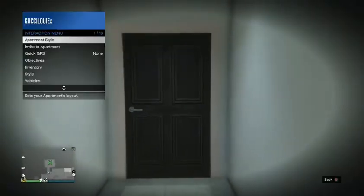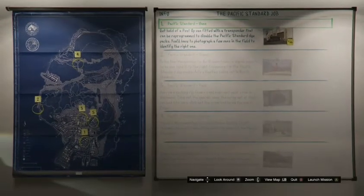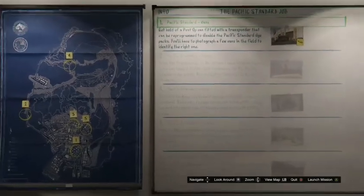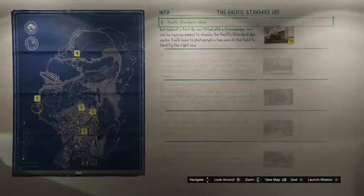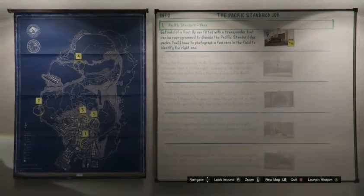If it messes up you gotta change the apartment style again. Put it to vibrant, run with the left joystick down, and spam right on the D-pad. What you're gonna press is LB and RB to look at the map area. If you hit it right your mini map will disappear. I still got my mini map so we didn't hit it that time — it'll take you about two or three tries. Just keep changing the apartment style, run in, spam right on the D-pad, then press LB RB.